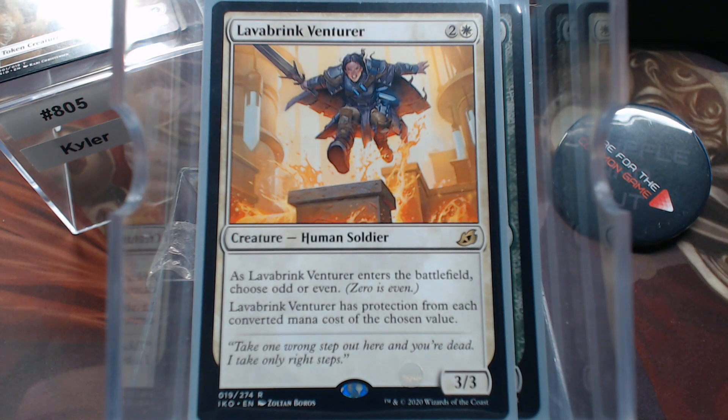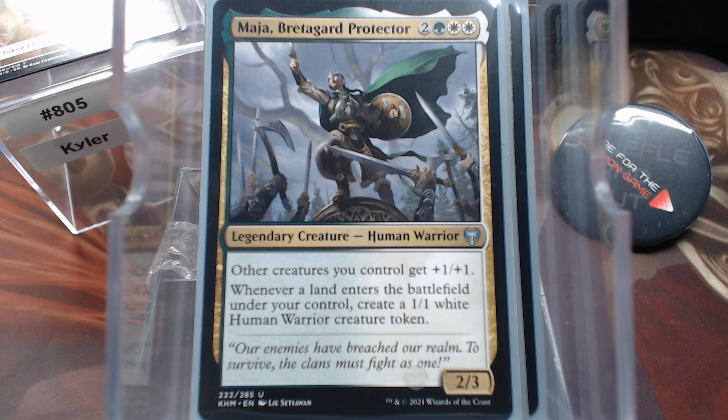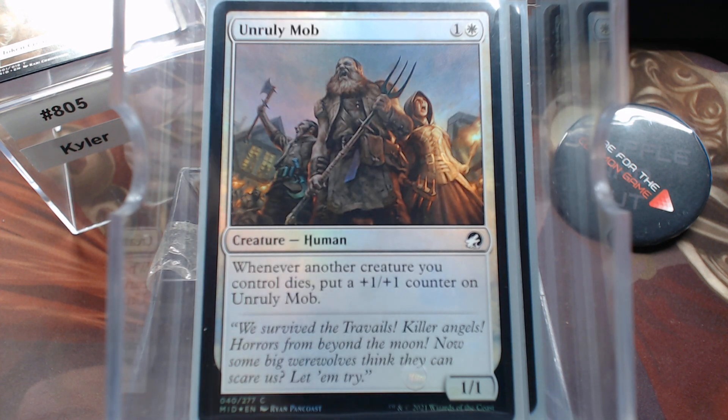Lava-Brine Venturer is just a weird card — I love it. It will have protection from 50% of the cards in the game. Just the way it is. Hamlet Captain — helping the humans. Maja — helping the humans. Melira — all three lines of this I like. You can't get poisoned, which sometimes randomly happens. Your creatures can't have minus one minus one counters on them, negating your plus ones. And all creatures your opponents control lose infect. Unruly Mob — things are gonna die.